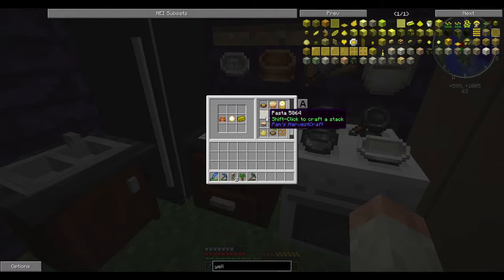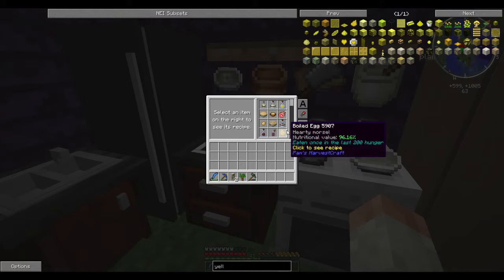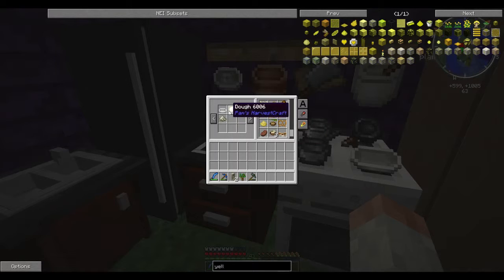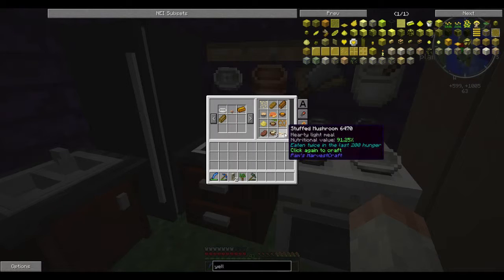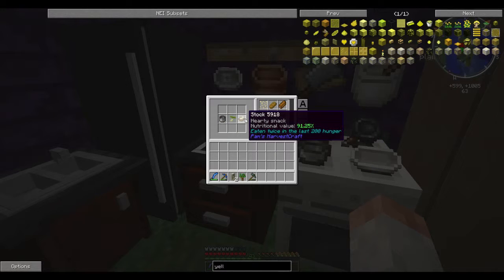Things like pasta — pasta itself doesn't have much use on its own, you can't eat it as is. But once you actually cook with it, you get a wide diversity of items. I don't have any tomatoes, so I can't make anything fancier. But a lot of these basic items, like this one needs mushroom, cheese, and toast, and you get stuffed mushroom — fantastic saturation. Seed soup is also another one, which uses the stock we have.